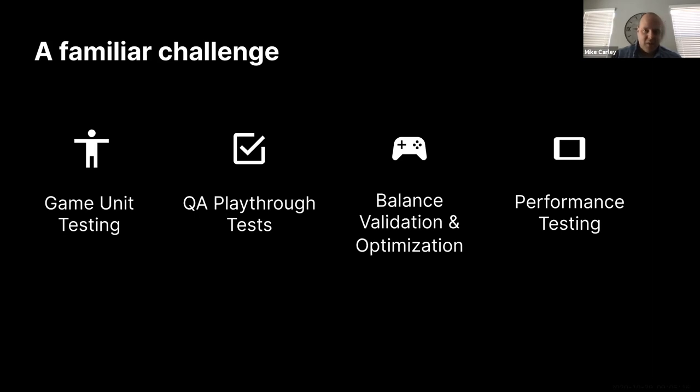There are tests like game unit testing — very binary tests run on bits of game code, like whether a bullet hitting a player causes injury. There are QA playthrough tests, which typically amount to monolithic spreadsheets that a human play tester goes through line by line — a very time-consuming and tedious process. There are also balance validation and optimization tests to ensure your game is challenging and engaging, for example preventing a single gun or car configuration from dominating all others.